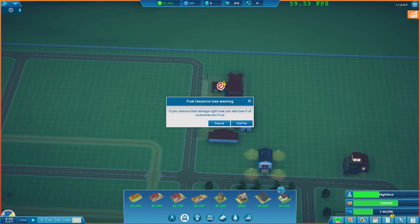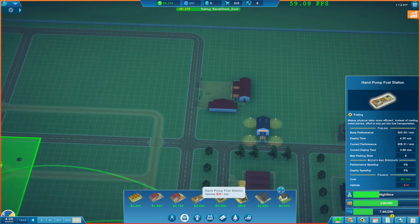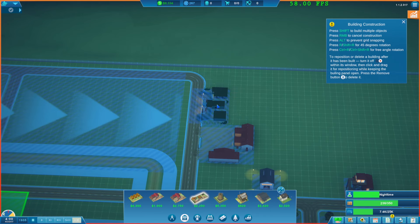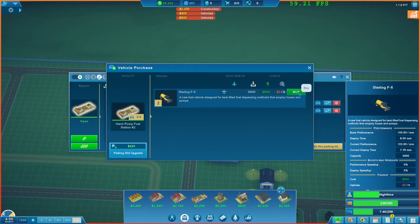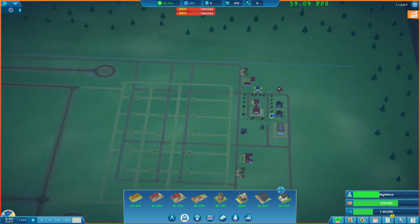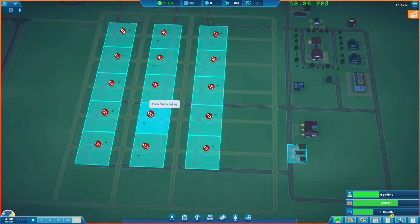We'll sell this one. Excellent — not losing anything, got some money back. And we'll put another hand fuel storage here. Let's do that. We'll grab a couple of vehicles for this one too. Now we've got that sorted out and we should be able to run things pretty smoothly.